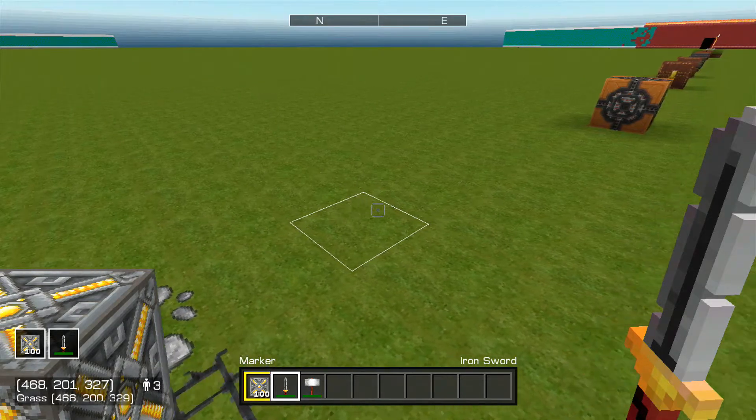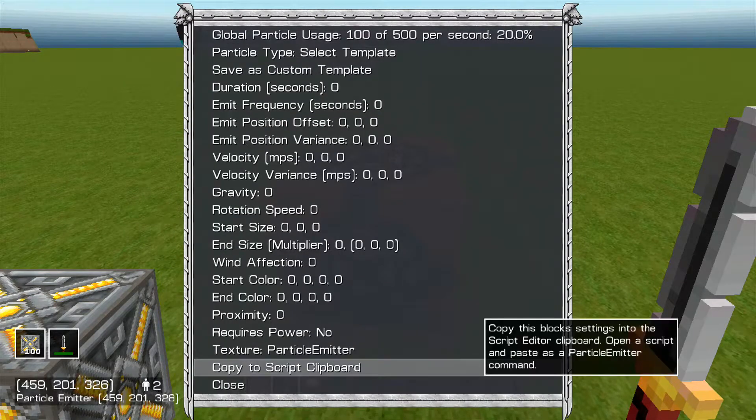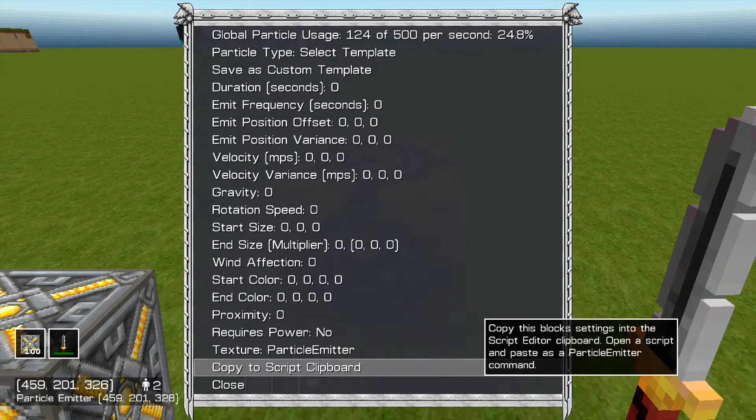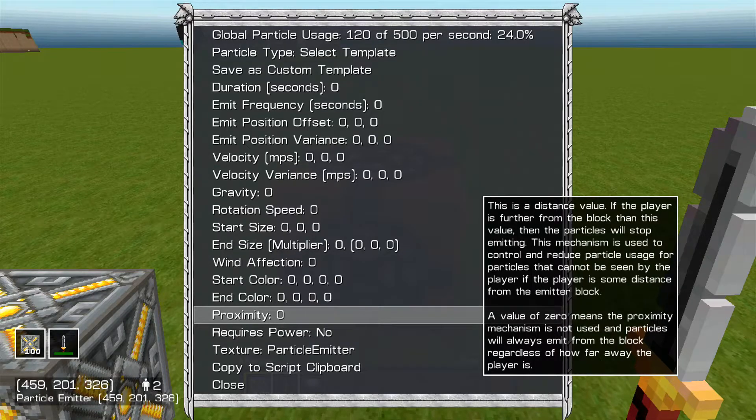Next on the list we have the particle emitter. There's nothing different about the particle emitter except the proximate distance value — further details are shown on screen. I'll give you a second to read that.